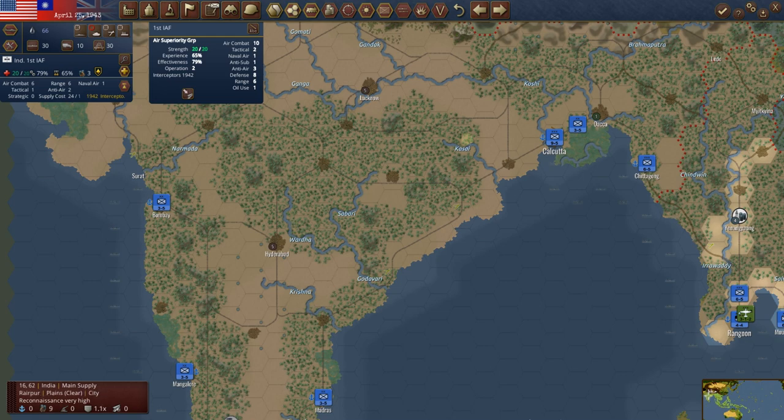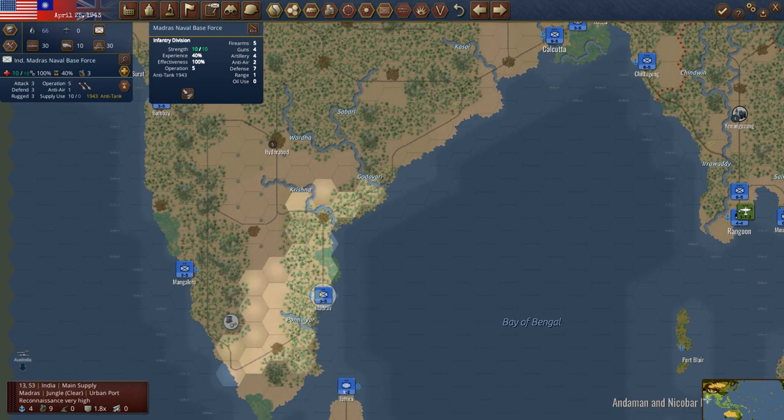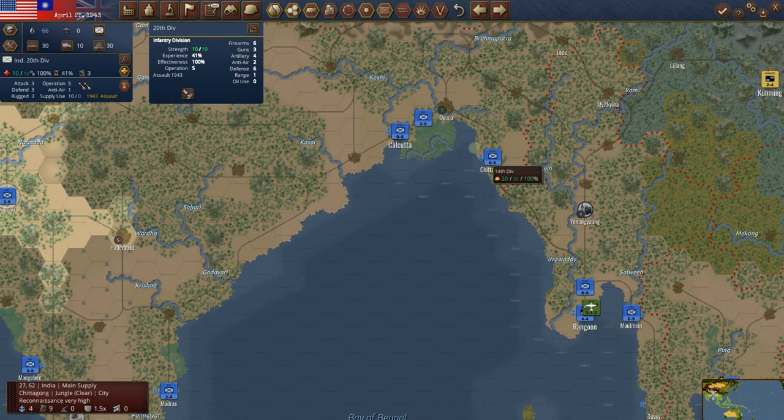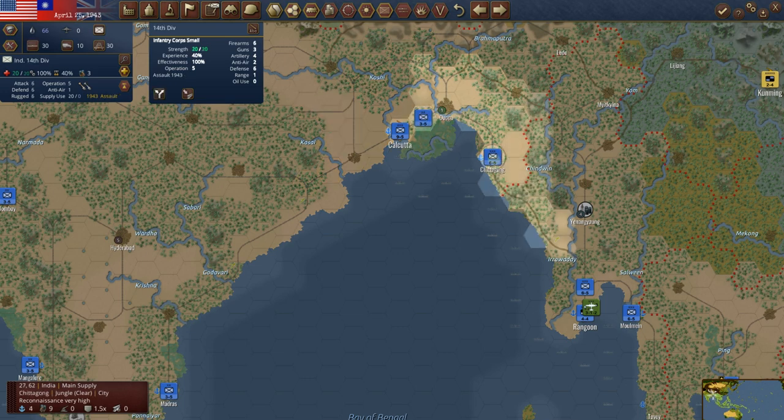We'll start over here in India — not a whole lot going on. We've got a strong unit in Calcutta, which is what we want. We've got divisions out at these areas. This unit's not really doing a whole lot — it's a 30 of 30, probably even stronger than we need. We'll get that division down here into Chittagong.